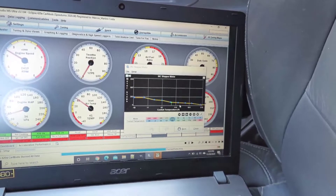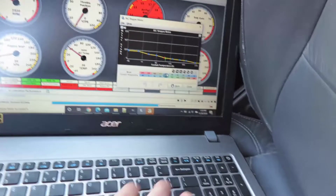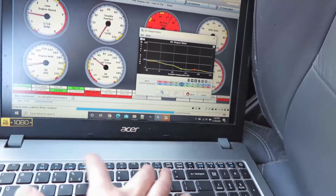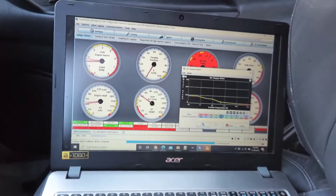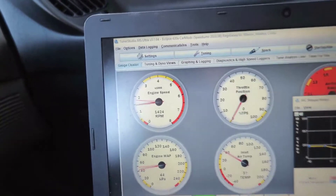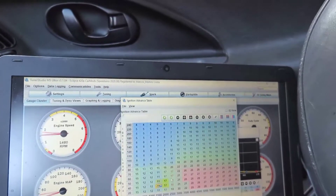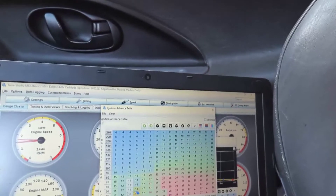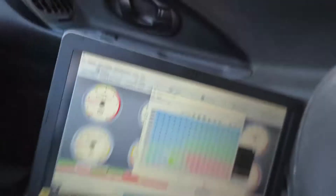2,500 RPM. Now it's too lean. I'm gonna change this drastically — setting this to 60 and this one to 40 and 20. I guess I gotta change my spark table a little bit now. It goes and reaches 17, then down to 11. If I put 11 here — you might want to try going a little lower. There you go — idling at 1500. All right, going again to see what it does this time.